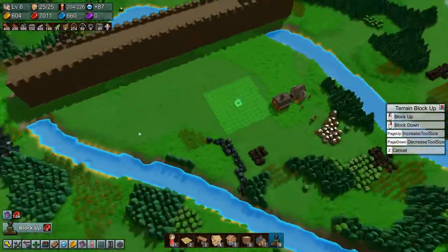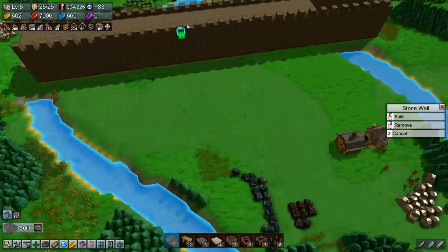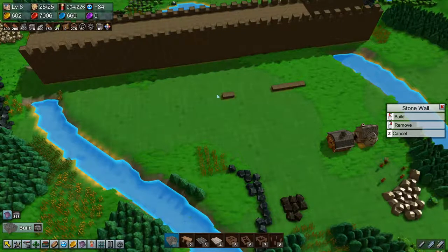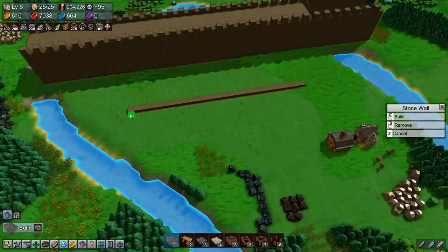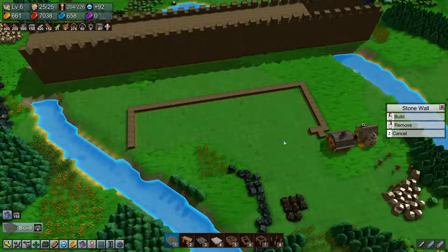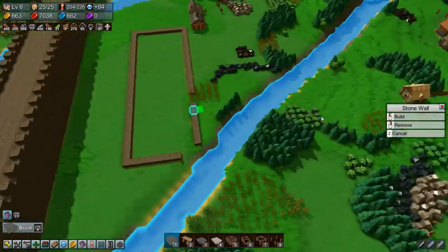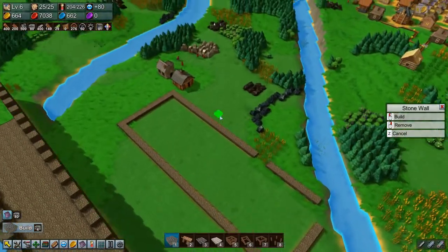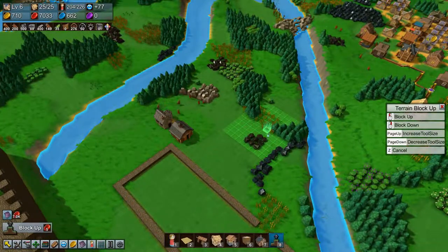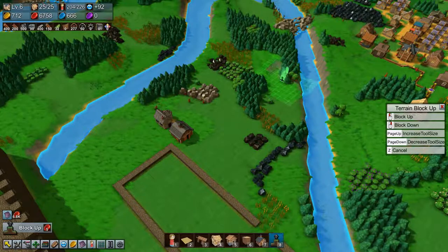This is the outer wall that we're building here, and then I want a castle in here somewhere, something like this — quite a bit bigger. This could be the castle area but it needs to come out a bit further. There's a bit of leveling to do in there and some leveling down to do in here.